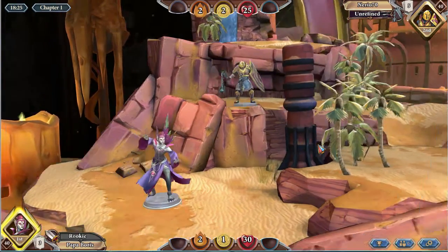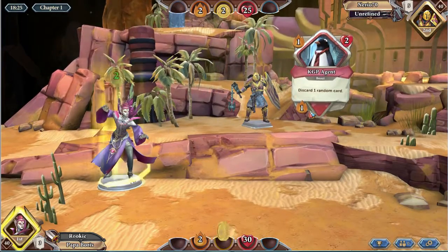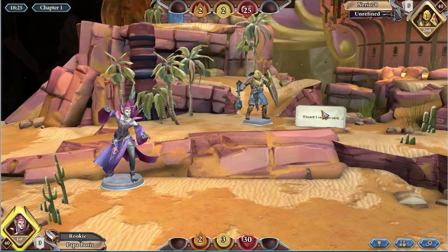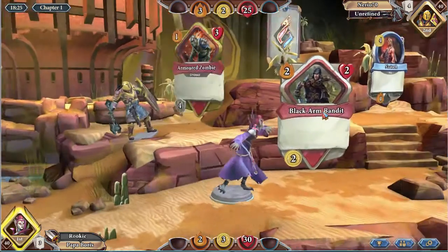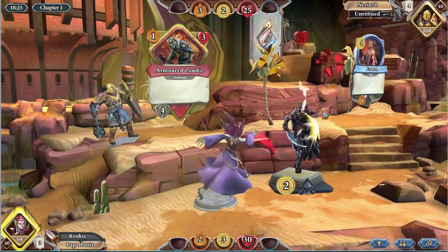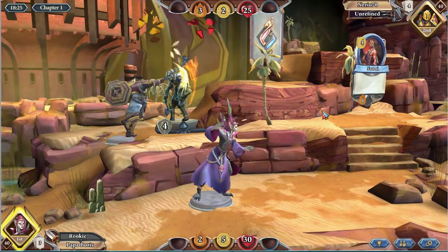He plays this guy — he's really interesting. He gives you attack power, but you have to discard a random card to use it. I'm actually usually pretty happy when my opponents play it. I find it's sort of a trap card — I don't really like using it because discarding a random card is just really, really bad.